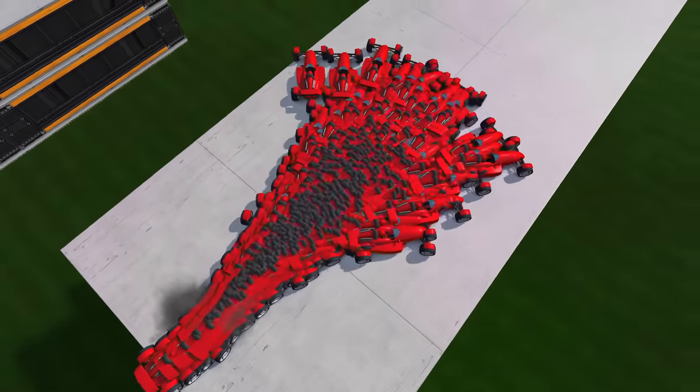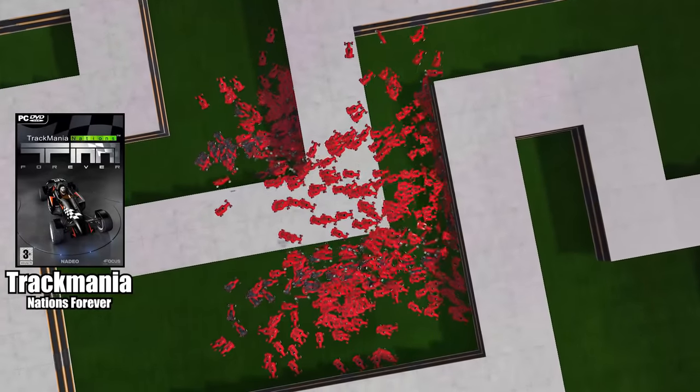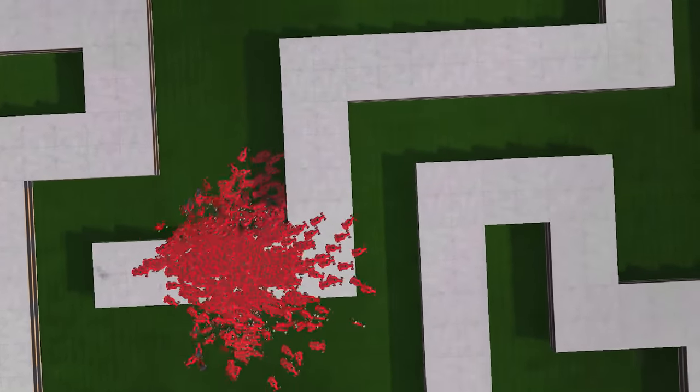Each of these cars is controlled by an artificial intelligence in the racing game Trackmania. This AI is not very intelligent yet, but that's normal — it has just started to learn.